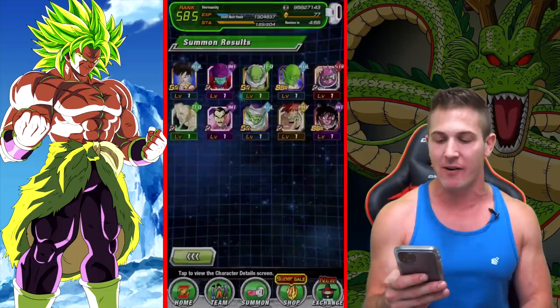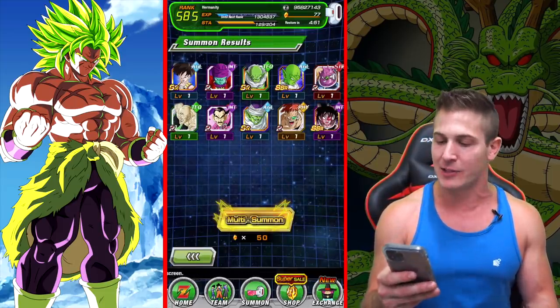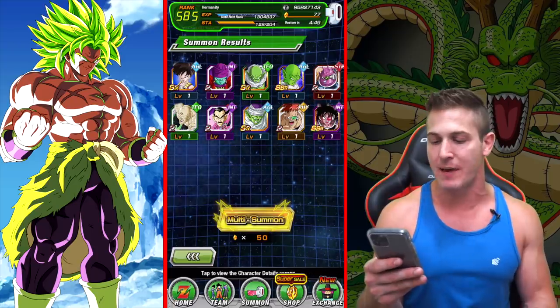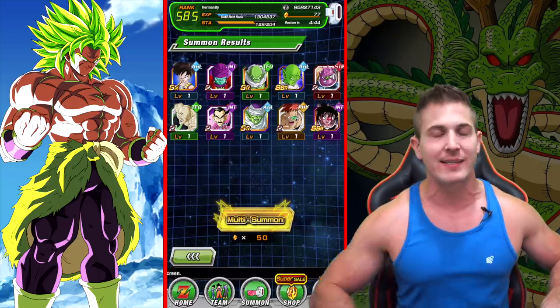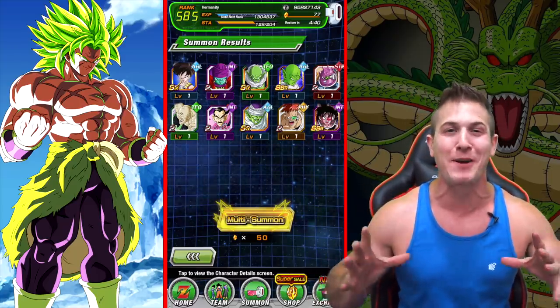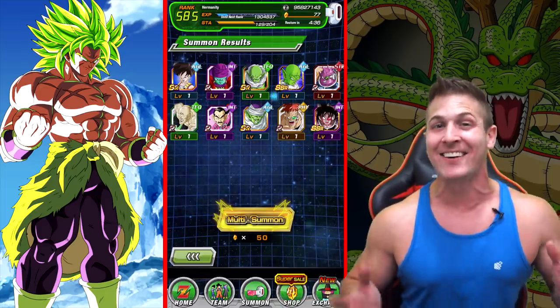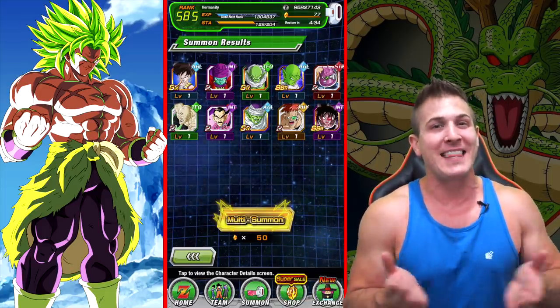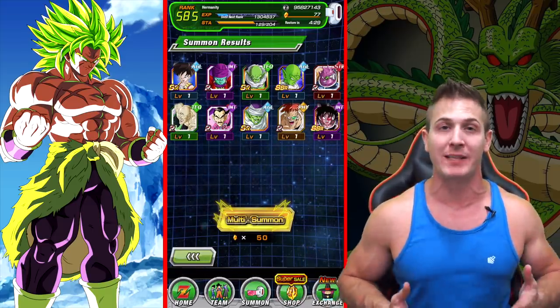And we can end with a Turles — that's all right. I actually have all my Turles units at Super Attack 10 and all the hidden paths open, even the Tech one. Alright guys, we've got enough for one more multi. Let's see if we can pull a dupe — I want to get that bottom right path open. If we can end it with a Piccolo and Nail in the same multi, I mean, that's just crazy. The video camera could probably implode from all that Spirit Bomb luck.